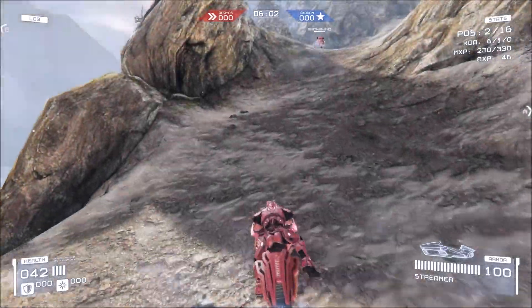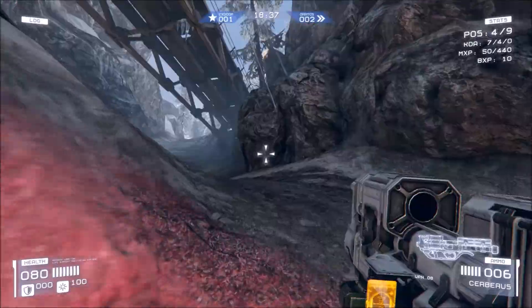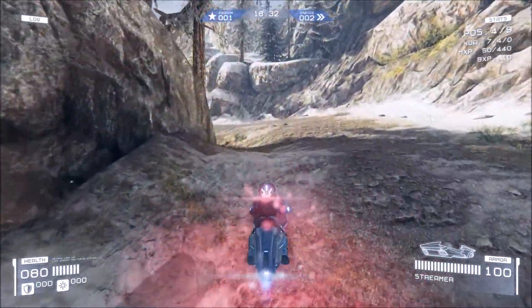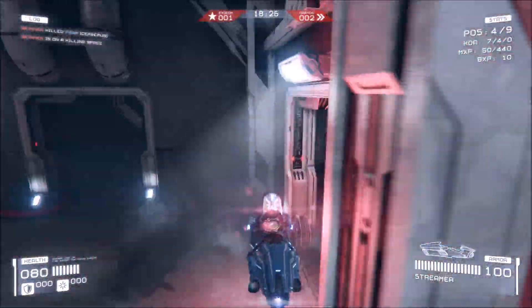Here I'm showing you the first new vehicle, which I think is called the Streamer. This is like a little pocket bike type deal that you can spawn by hitting G, as long as you have 100% battery energy. As I'm showing you here, you can even spawn with it if you have the enemy cell, which makes it a good getaway vehicle.